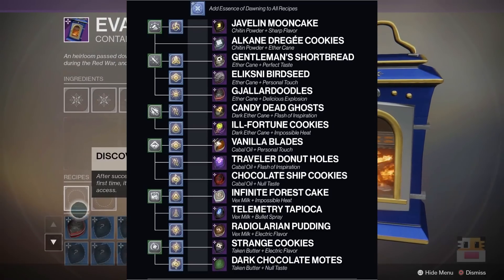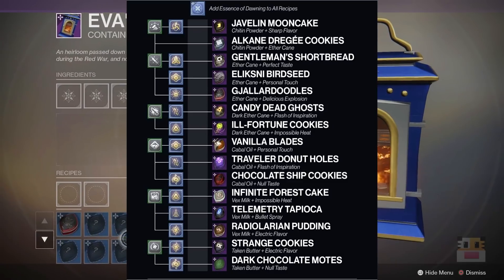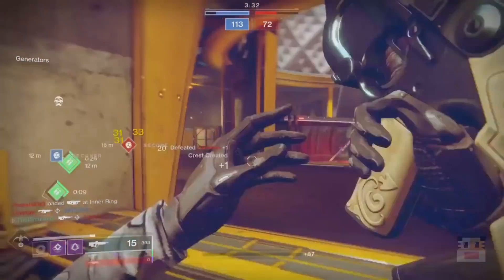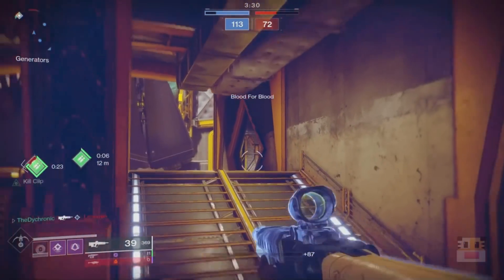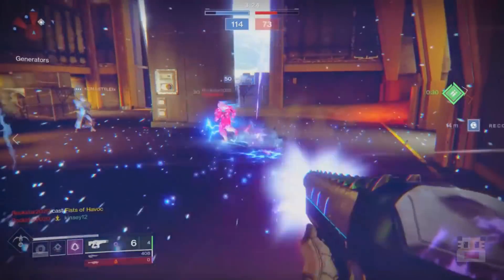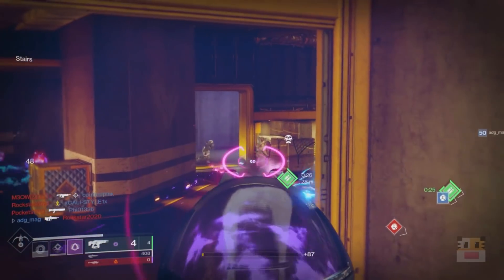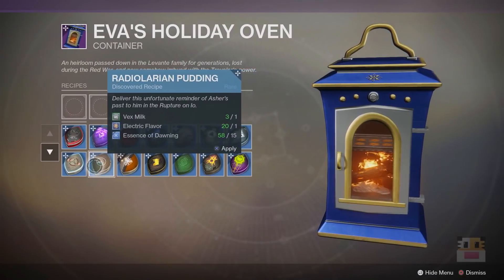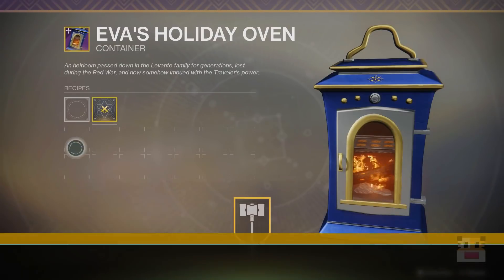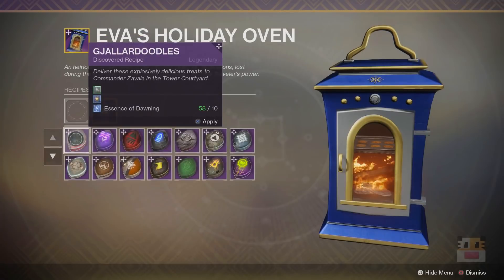Outside of the main list, there's a 16th hidden recipe called the Burnt Edge Transit, which is a combination that doesn't exist in the 15-recipe list. I highly recommend you do this before finishing all 15, because once you finish all 15 you'll be locked away from getting the Burnt Edge Transit and one of the hidden Dawning Triumphs. So make sure you create at least one Burnt Edge Transit, give that to Raul, and then complete all the other 15. Once you've completed all 15 main recipes, you can masterwork the oven, which reduces the cost of each cookie from 15 essence down to 10 essence.